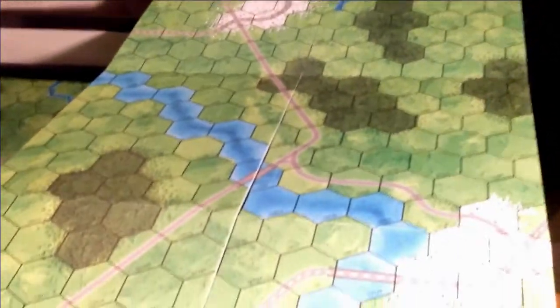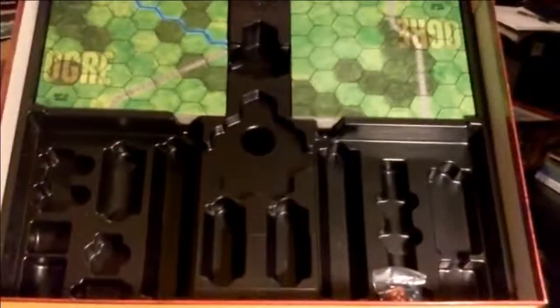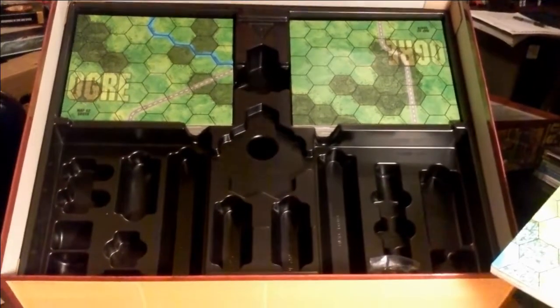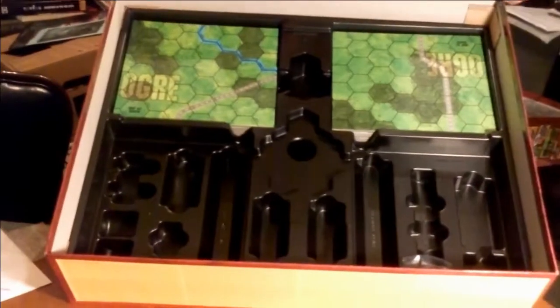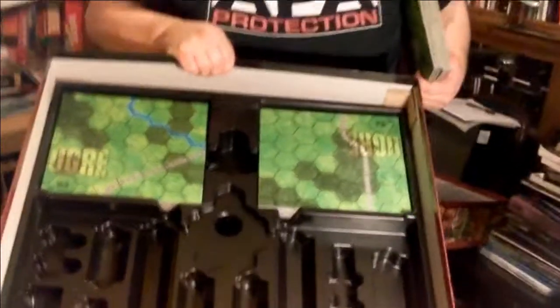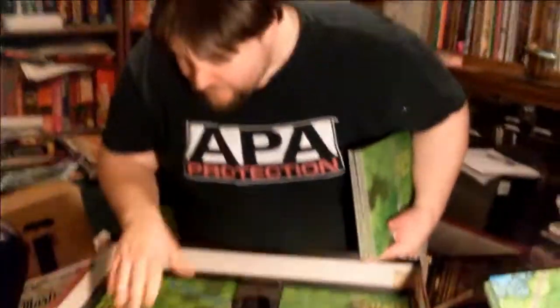These are again very nice and sturdy. The trays are all labeled — medium units, flat Ogres, strip overlays. Because otherwise I would never figure it out. And the GEV map — they even have which maps are supposed to be Ogre or GEV. They're the same basic size, but it helps for keeping track of everything.